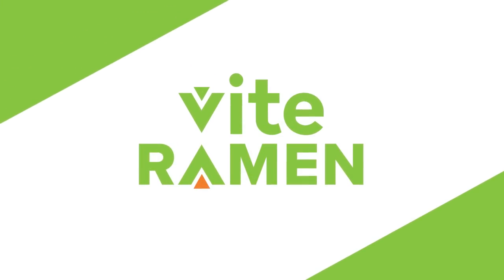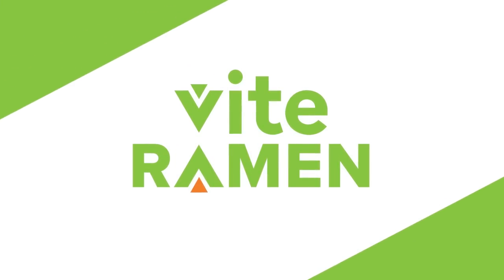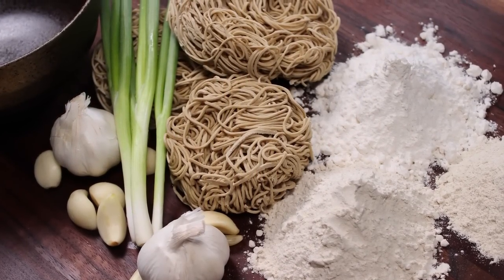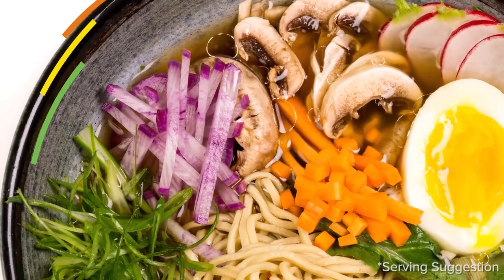This edition of Behind the Action is brought to you by Vite Ramen, the instant ramen with 27 grams of complete protein, vitamins and minerals to keep you playing at your best. Learn more at the end of the video.